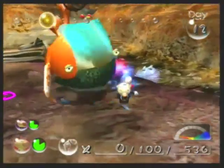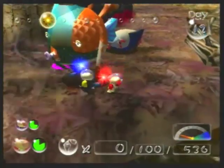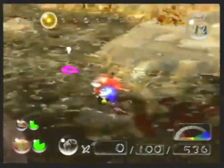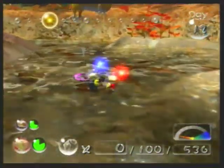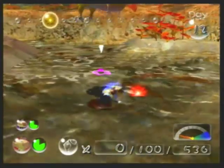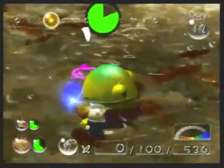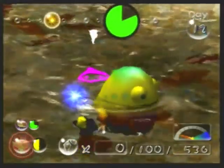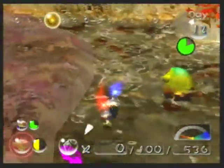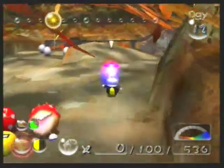Gatling Groinks are definitely one of the most dangerous enemies in the game. They're not bad if you have a Bitter Spray — if you have a Bitter Spray, you can take them down. I recommend Bitter Sprays for things like Spotty Bulbears, Gatling Groinks, and Fiery Bulblaxes — those are the three enemies you want Bitter Sprays for. And — oh my god, this yellow Wallywog is getting like a five-hit combo on us! Because every time it jumps up, it hits us again. Olimar might die. That yellow Wallywog just pounded the crap out of Olimar. Way to ruin his day.